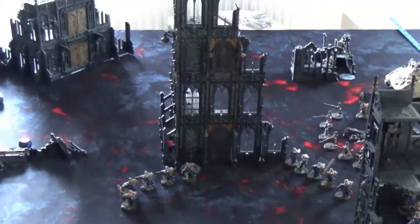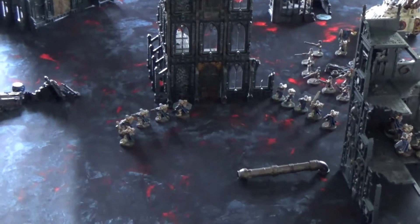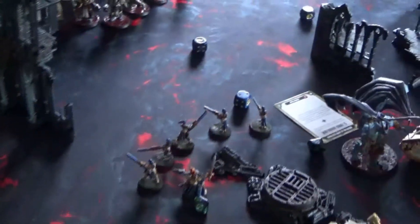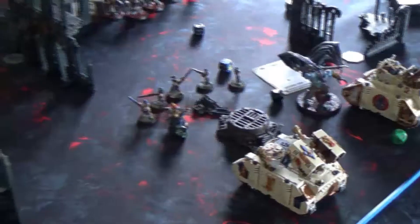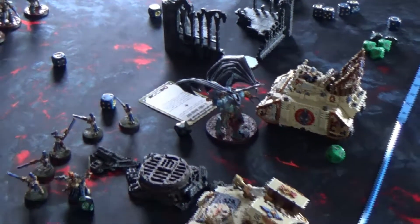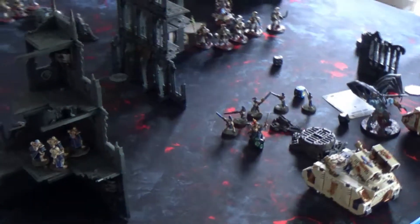Now we go to turn 1 for the Thousand Sons. This is a narrative game, so they can deep strike in turn 1. It has been a devastating turn — they put all units on the table, and in the psychic phase they obliterate some of my units with smite and bolts. In the shooting phase they kill 3 units of sisters: the Dominions, the sisters in that position, and the sisters covering objective 1. They also killed 3 Repentia and 1 from another unit. Then in the assault phase they assaulted an Exorcist and also killed the Imagifer.